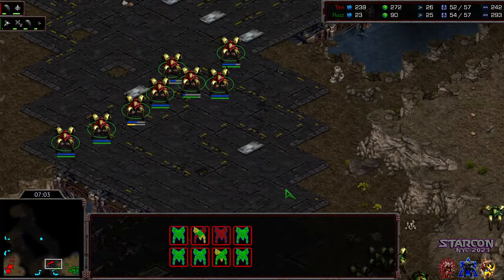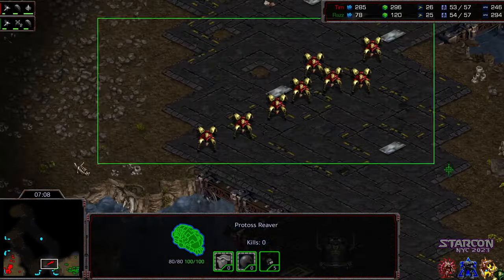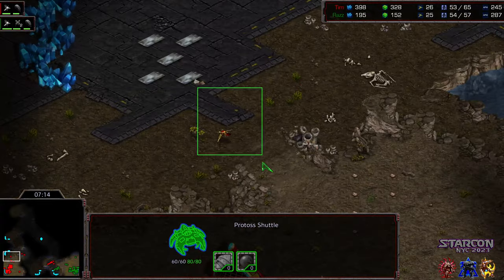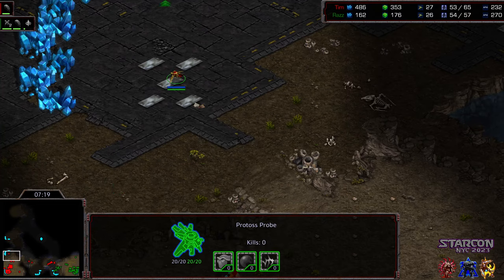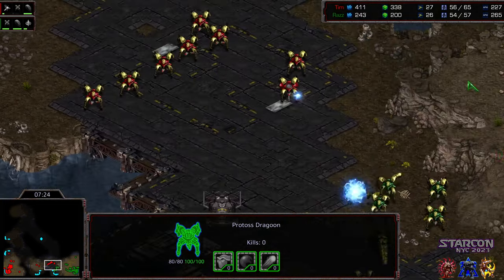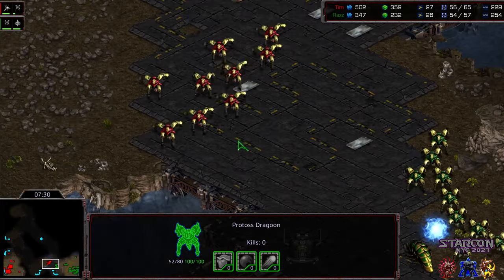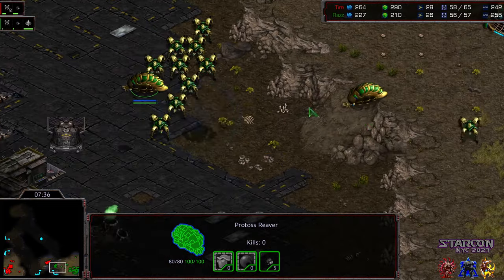Tim's forward aggression is actually going to punish him, because Raz seeing the lack of reaver on the front is going to feel a lot more comfortable engaging this army. As I say that, Tim is going to use that aggressive forward posture to go ahead and drop his nexus ahead of Raz. But here's what I'm concerned with — these initial reaver shots towards the dragoons at the natural expansion are just going to shove that back.